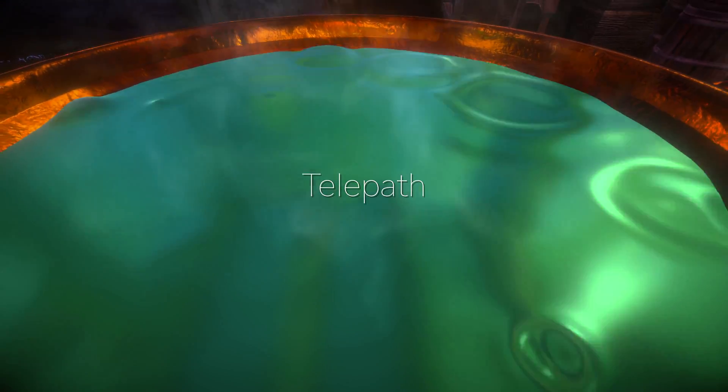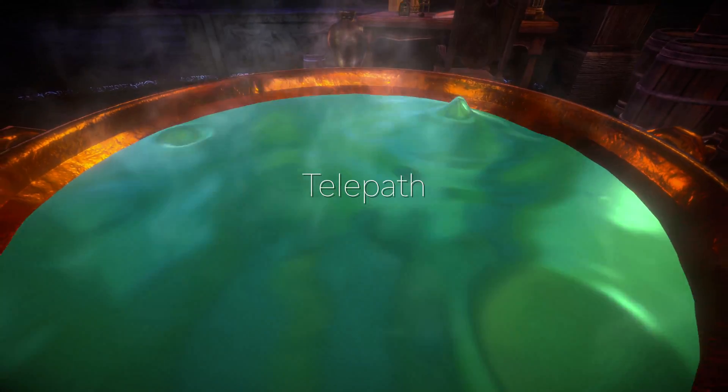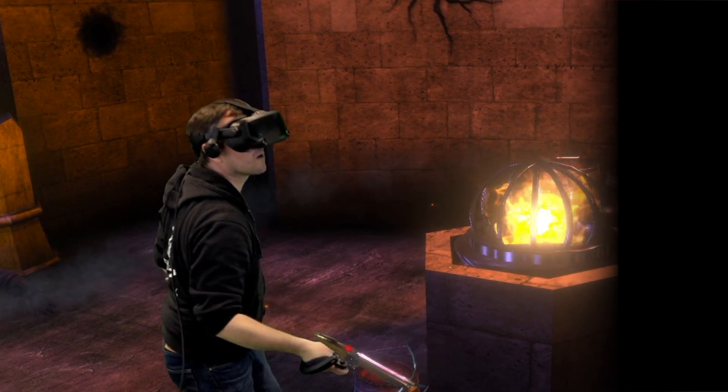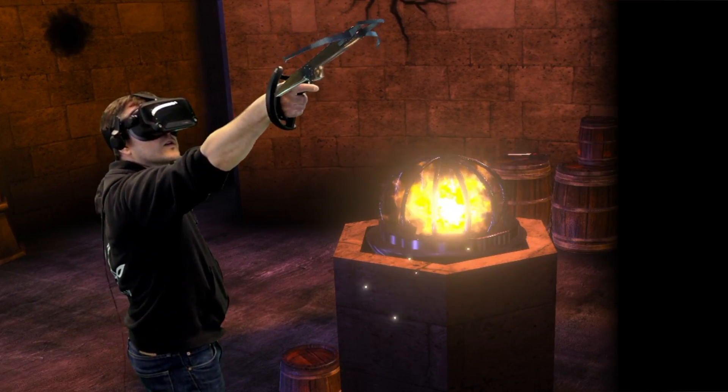Telepath is our solution, designed to dynamically blend fake and physical movement in ways that enhance sense of presence, free your hands from button pressing, and reduce risk of simulation sickness.